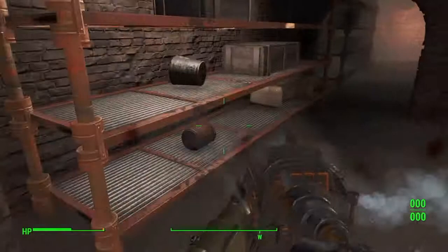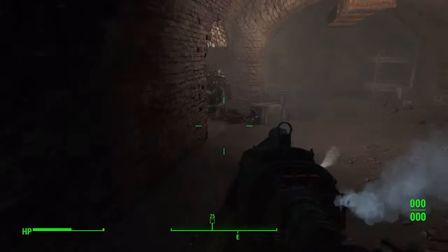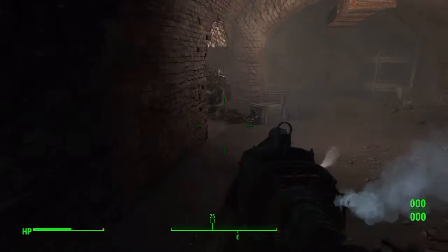This will also come up after doing some of the Minutemen stuff. After you take the Castle, this will pop up as a quest and you will have to help some lady — I don't remember her name at the moment — but once you kill Sarge she will unlock this door.